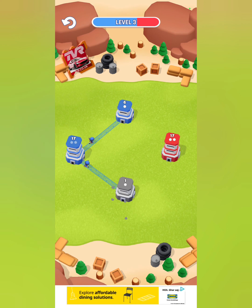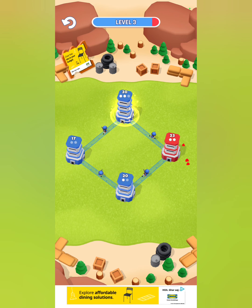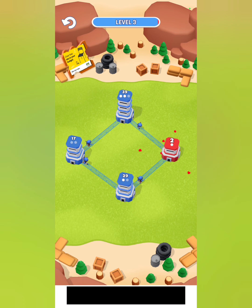I can start and connect these two together to have a double prong attack, but the red is not increasing. There is no way to increase the speed of the soldiers. Maybe now I can connect these two together for a double prong attack. Now it's more about wait, which I don't really like in a game.